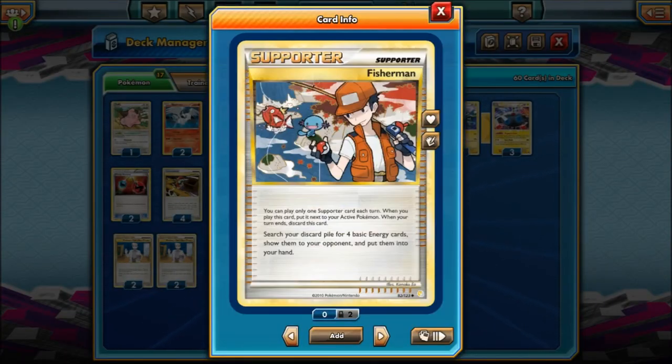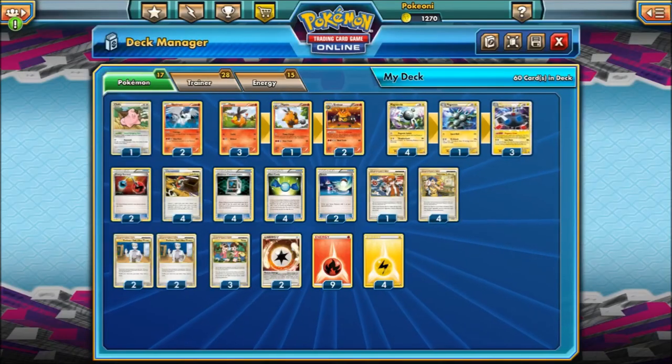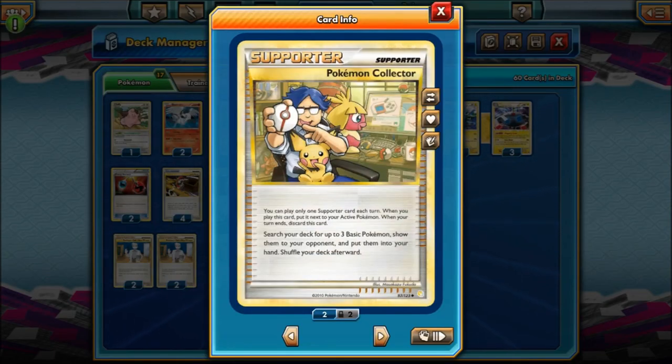Fisherman — people probably don't know about this one. You search for four basic energies, show them to your opponent, and put them into your hand. This is really good if you had to use Blue Flare to knock out Pokemon — you can get all your energies back. Next, Pokemon Collector is kind of like Fan Club in the current format, except you search for three basic Pokemon and put them in your hand instead of just two. I kind of wish Fan Club let you search for three — this card wasn't that broken, and now Fan Club seems less useful by comparison. I kind of wish Fan Club had the same effect as Pokemon Collector.